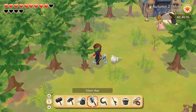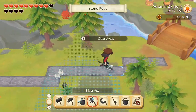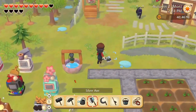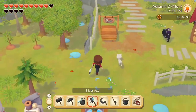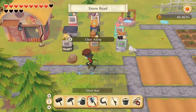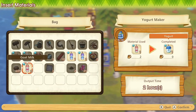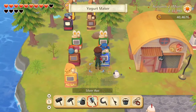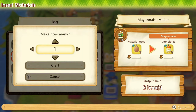I guess we need to cut down some trees. But first we could put these raw materials into some machines, sell that pink cat flower, and then go see what requests there are today at town hall. It just makes ordinary yogurt. Oh — the silky egg makes two mayo, that's nice.